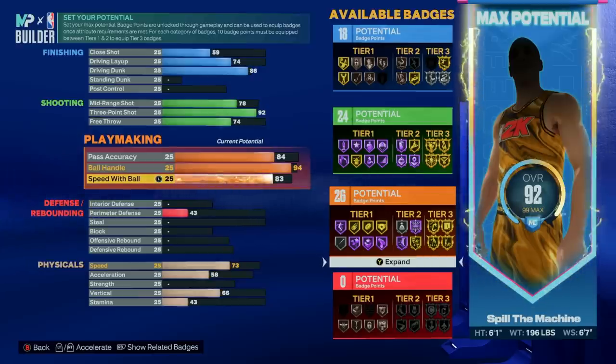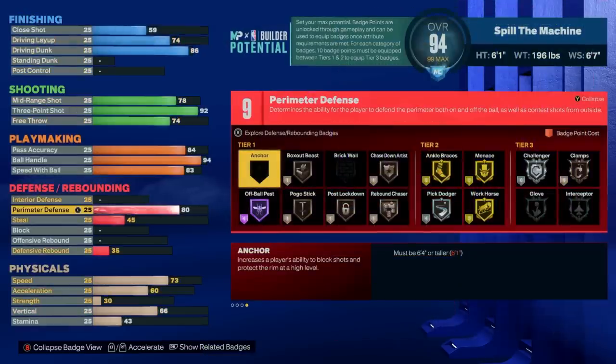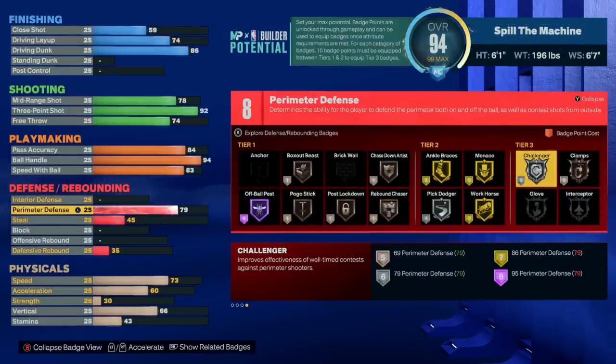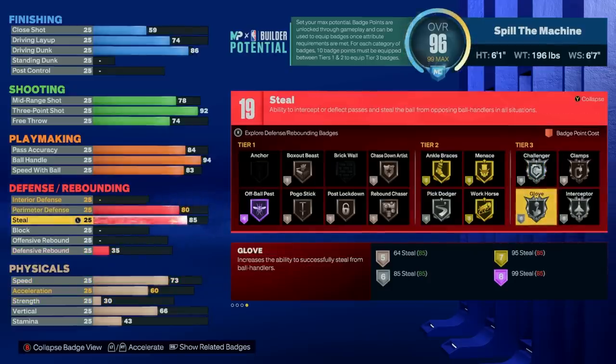Now we have our defense and I wanted to make sure I could hold my own at least a little bit. I started with an 80 perimeter which gives us a badge point there. At 79 perimeter you get silver challenger which can actually work decent given our 6-7 wingspan and can help with those closeouts and jump shot contests. Not to mention your lateral quickness is tied to perimeter defense, so that means we'll have an 80 lateral quickness as well. Next we have an 85 steal to unlock that silver glove which is going to give us a good chance to get a rip, especially on players with low ball handling. You'll see a significant difference going from 78 to 85 for the silver level of glove.